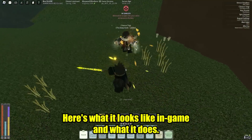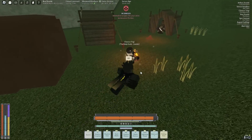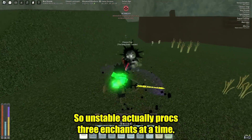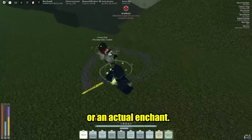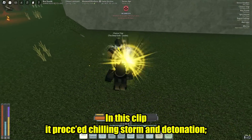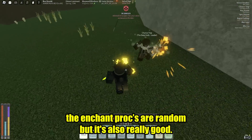Here's what it looks like in game and what it does. Unstable procs three enchants at a time. It might be a stackable like detonation, grim, or etc., or an actual enchant. In this clip it procs chilling, storm, and detonation. The enchant procs are random but it's really good.